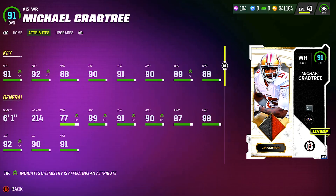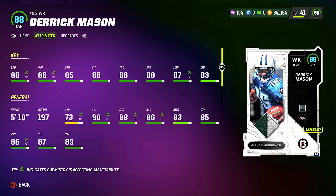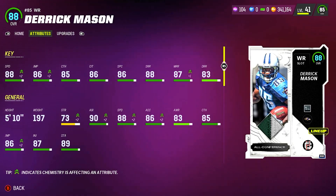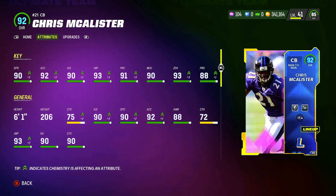Our receiver two is Derrick Mason with 88 speed — route running is all pretty solid. I'm running Short and Elite on both my receivers in case anyone wants to try me. And here's the best cornerback in the game as of right now, man-to-man archetype corner Chris McCallister.